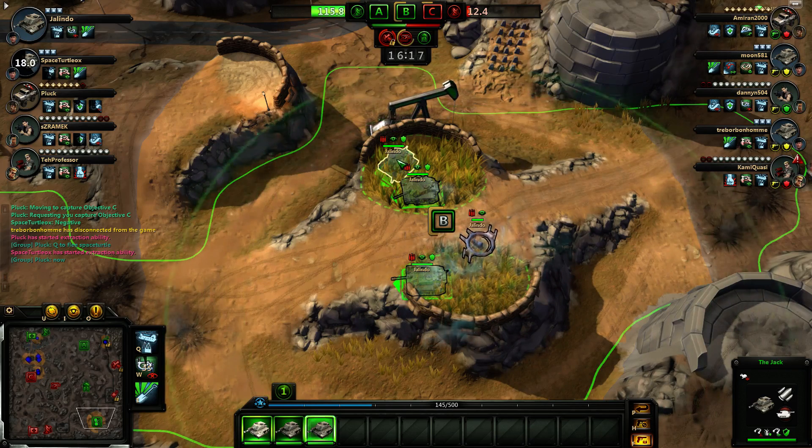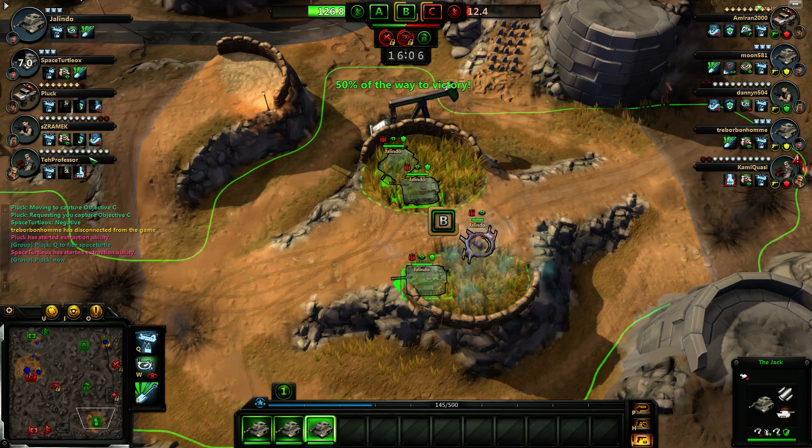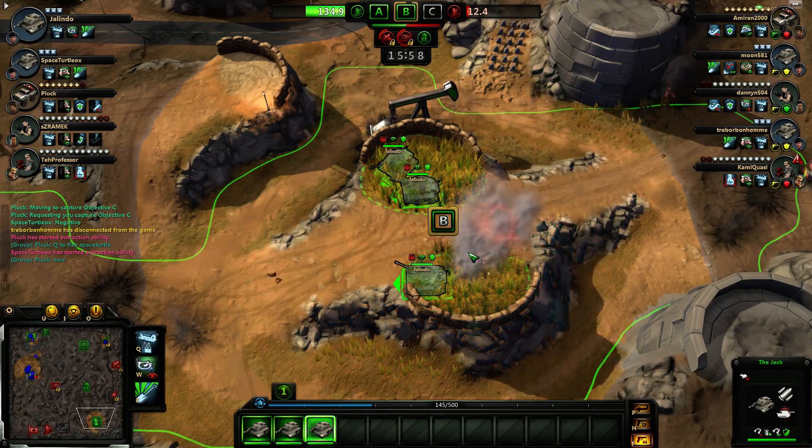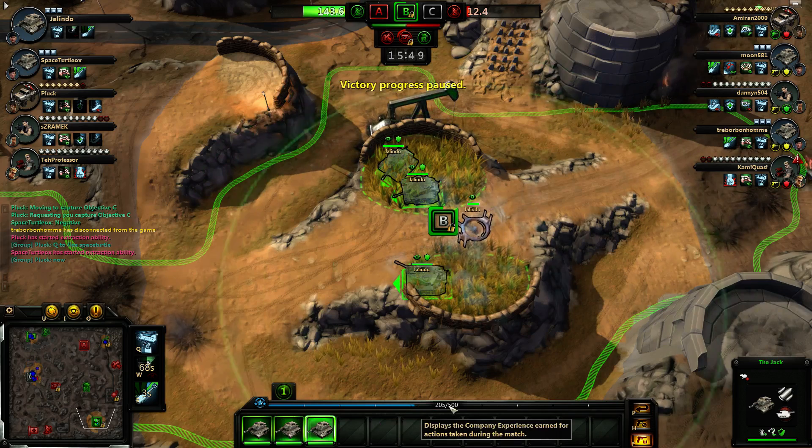Now what does that mean? See the little bullet symbol? I don't know what that means — I haven't learned. There's too much to learn. Doesn't show it up here. 50%, we know. Okay, there went our anti-vision drone — we'll throw another one up here. And we locked it again. 205 is the objective score we now have. Sweet.